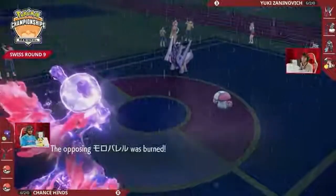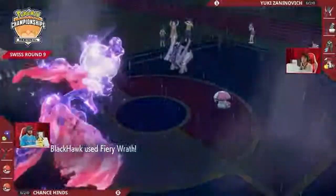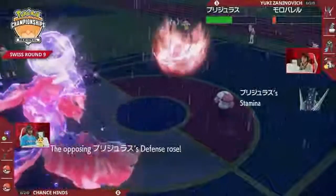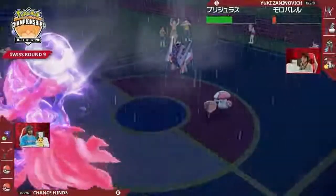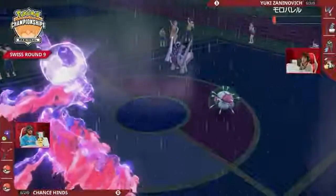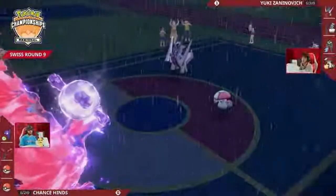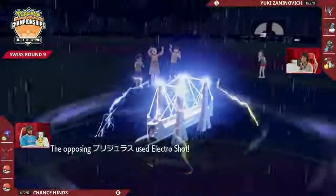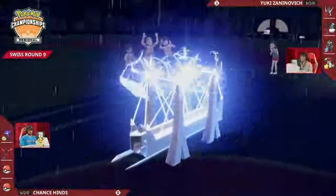Amoongus takes the field and gets burned — not going to care too much about that. Here's a Fiery Wrath dealing big spread damage. It does activate Stamina and gets a critical hit, as Amoongus eats its Citrus Berry and heals back up. Fiery Wrath has a 20% flinch chance, but no flinches on Archaludon. Archaludon uses Electro Shot again — now at three stages of increased special attack. It hits into Galarian Moltres, but Moltres should be able to hang on.